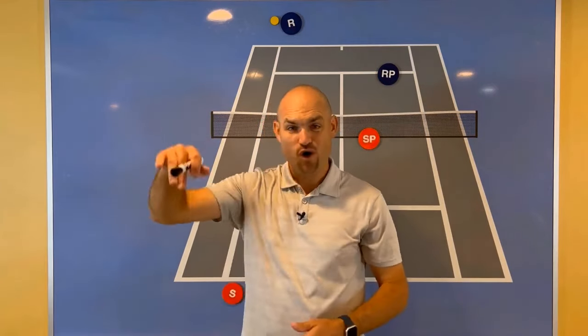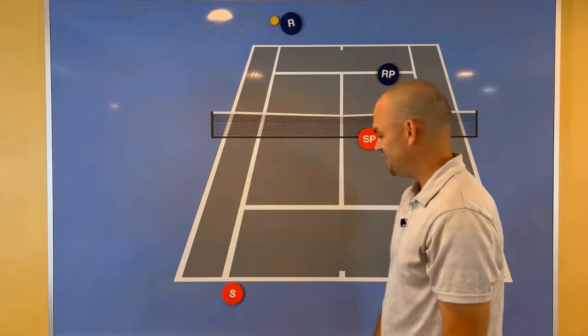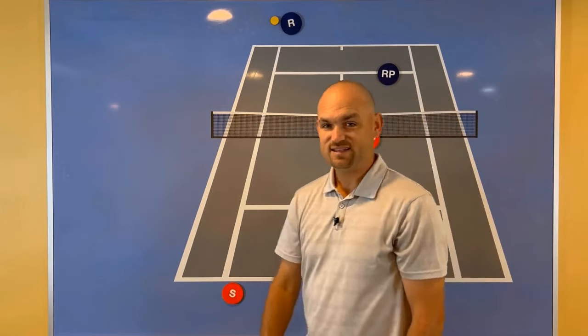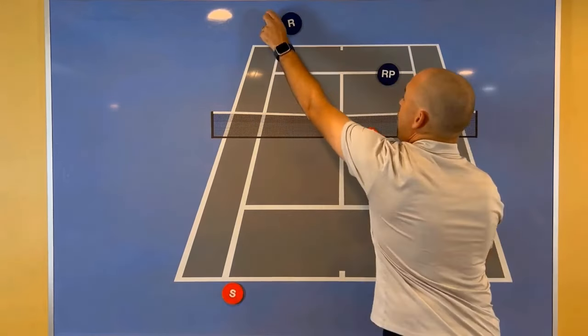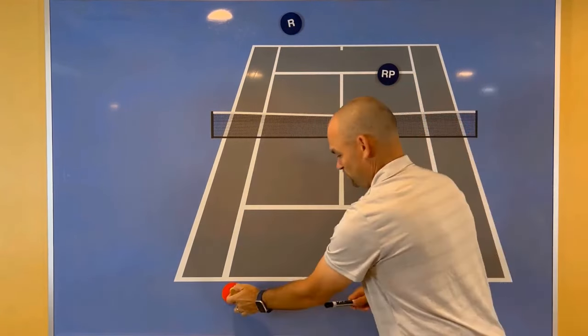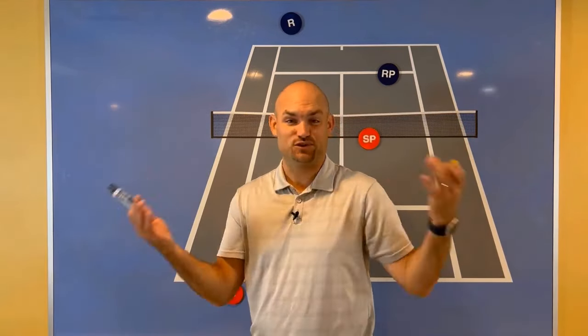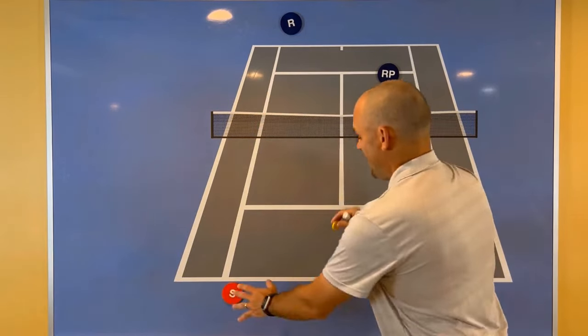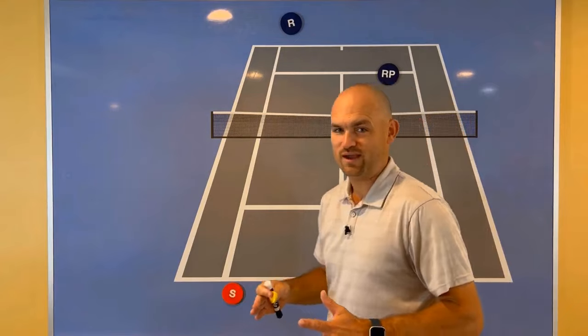Well, what shot do you want to hit off of a lob? An overhead. You are not going to hit an overhead by staying behind the baseline, and you're not going to hit many overheads if you get really tight to the net. Your opponent has to hit an awful lob for it to come anywhere near you at the net, and you'd never want to hit overheads from behind the baseline unless you let the ball bounce first. You're squandering the opportunity to hit an aggressive overhead. Here's what this looks like — net players often have no idea where to go.